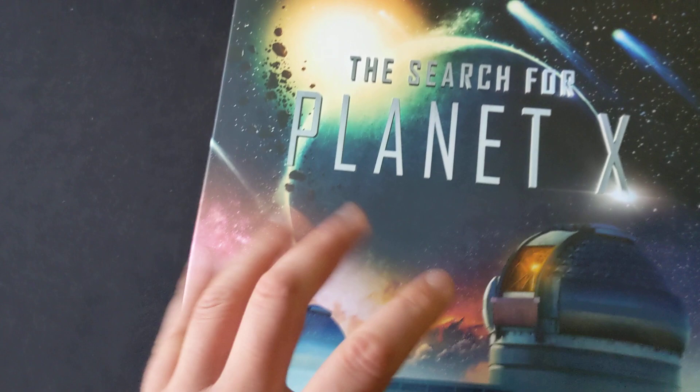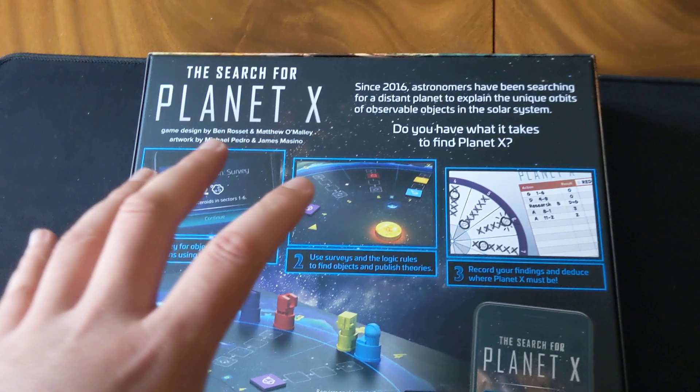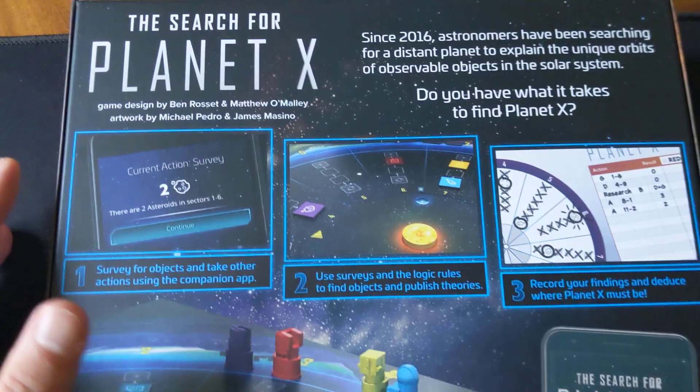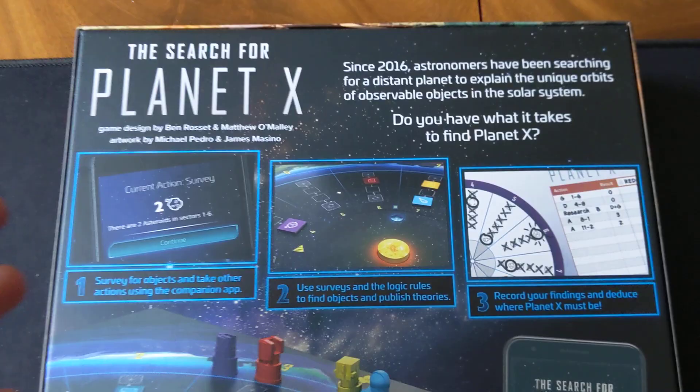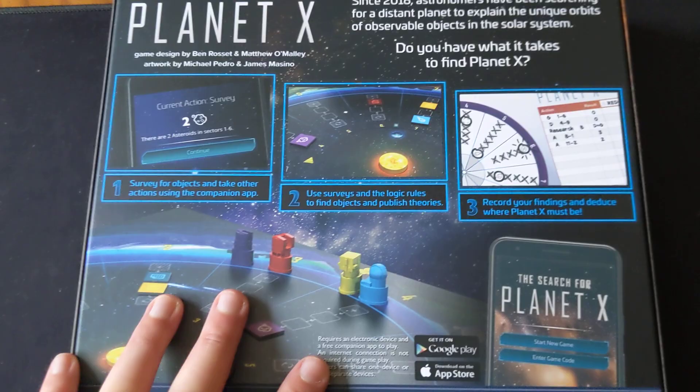Next up I have The Search for Planet X, which was really one of the hits of last year. It's a deduction game set in space. I really enjoy deduction games, though I'm sceptical about whether newer ones will be as good as games like Cryptid or Awkward Guests. I've heard this one is very highly regarded among deduction players and it uses app assistance, which I'm not against. It plays 60 to 75 minutes, a nice sweet spot for me. Maybe this has potential to replace something like Cryptid — we shall see.